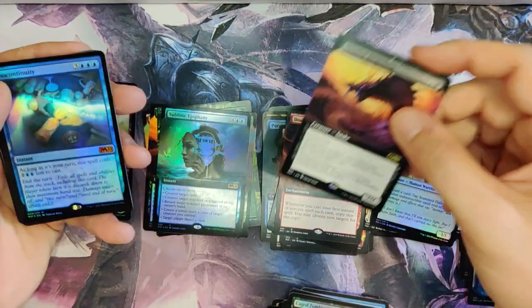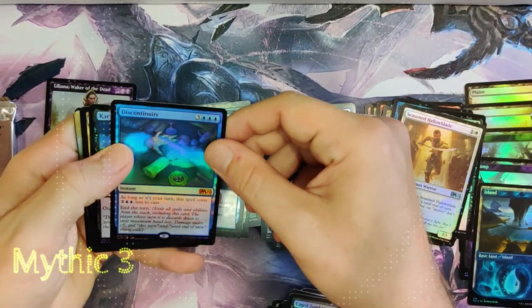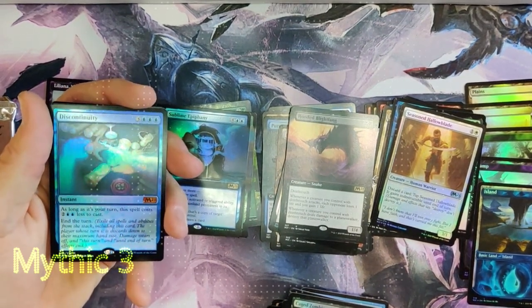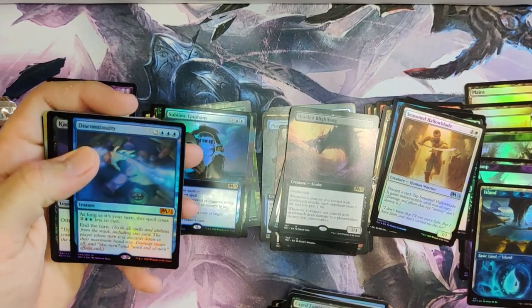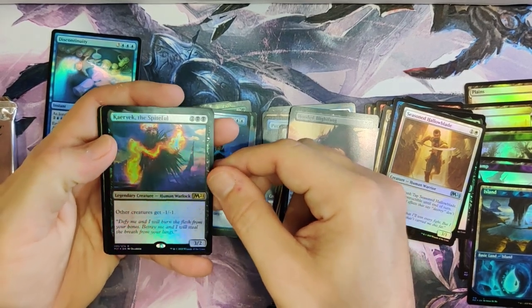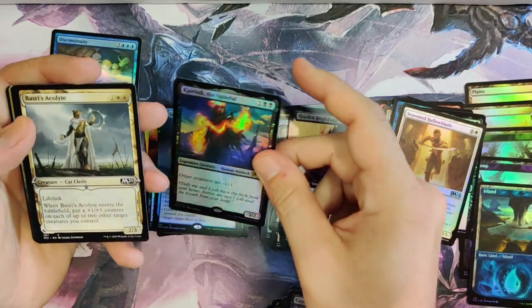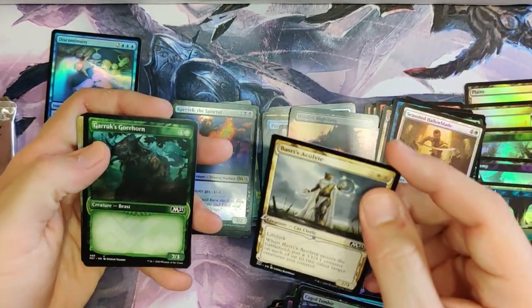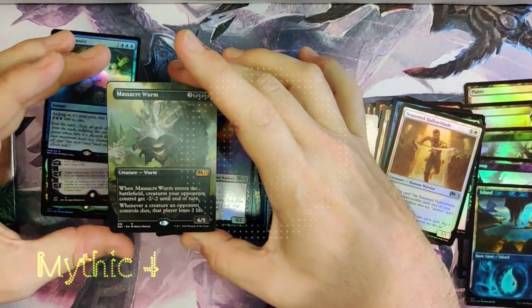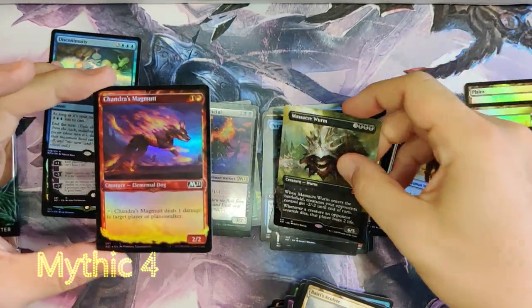We got another one of these Blight Fang things. Discontinuity — I like this one. Mythic! Oh, that's a mythic. 'As long as it's your turn, this spell costs two and two blue less to cast. End the turn.' Wow, that's interesting — so that's like a counter spell slash end the turn. Kvark the Spiteful — other creatures get minus one, minus one. It's pretty nice. Basri's Acolyte. I see something coming — that's good. Massacre Worm! Now we've already got one of those, but I'm not going to complain about a full art Massacre Worm any day of the week. That is very beautiful.